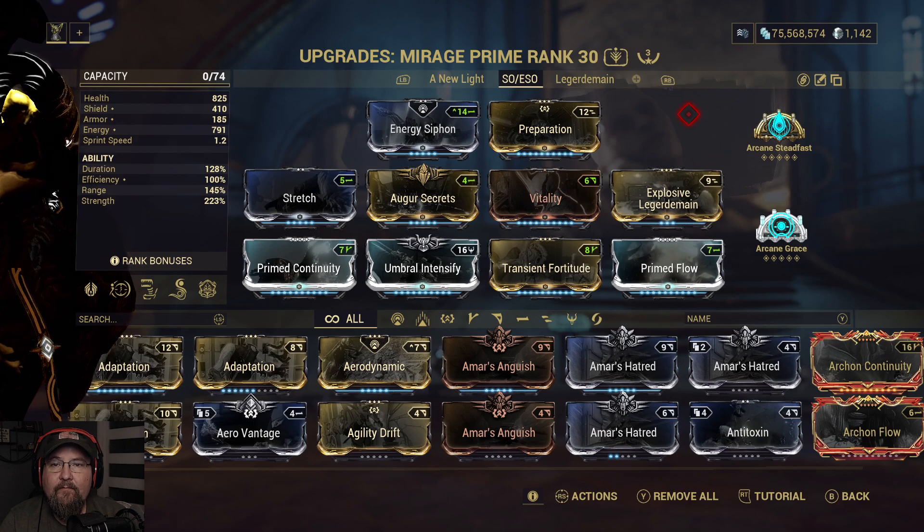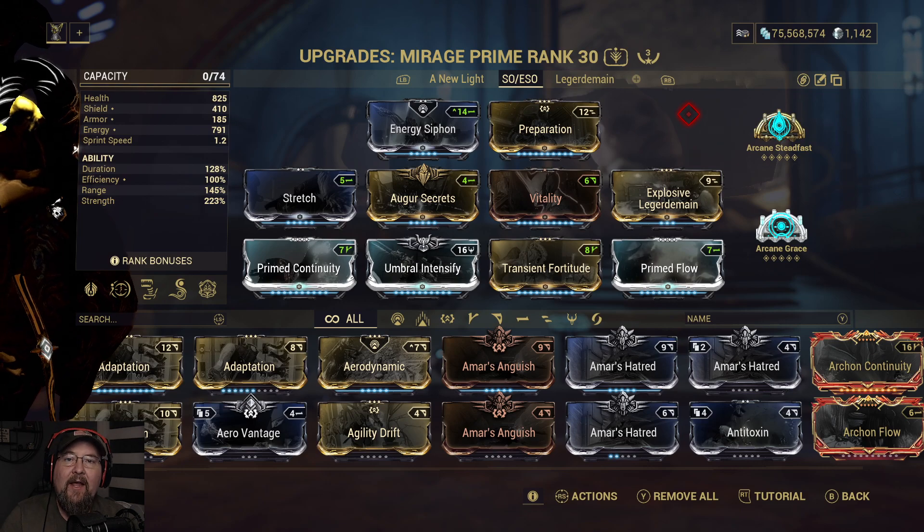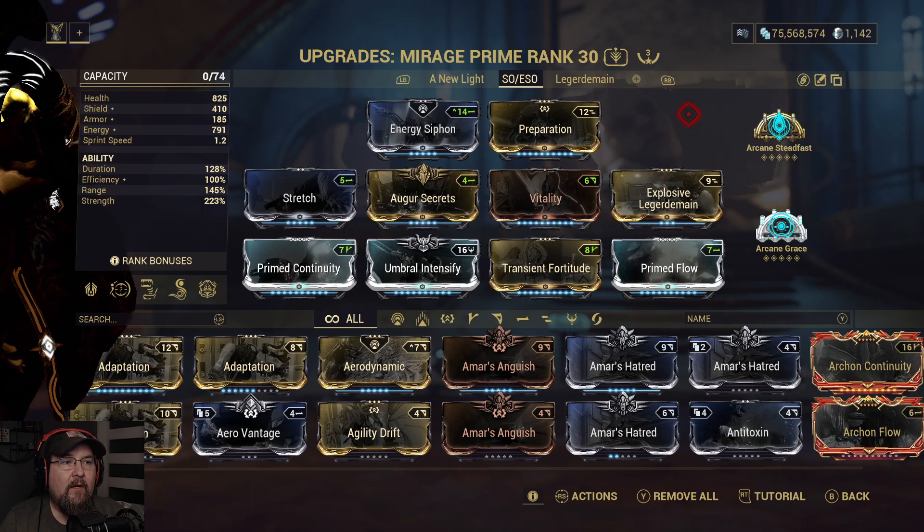Trust me. First ability, second ability, kill. Kill with weapons, doesn't matter. As enemies die, hit the second ability again. When the first ability runs out, turn it back on. Your buddies will thank you.